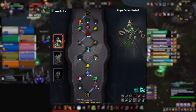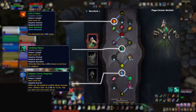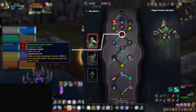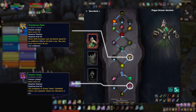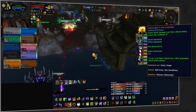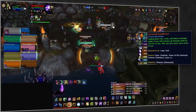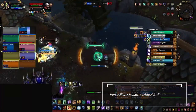For soulbind, there's really only one option: Plague Deviser Marileth, giving you access to Kevin's Oozelings as well as the CC immunity from Ultimate Form. For potency conduits it's Call of Flame and Tumbling Waves — there isn't a great third pick, so most players run Adaptive Armor Fragment. For endurance take Condensed Anima Sphere, and for finesse take Thunderous Paws for added mobility and Totemic Surge for cooldown reduction on totems. For legendary you've got two options: Skybreaker's Fiery Demise is good for pure teamfighting, giving you a permanent Fire Elemental and extra Flame Shock damage, but on small skirmish or flag maps run Elemental Equilibrium for more burst damage.